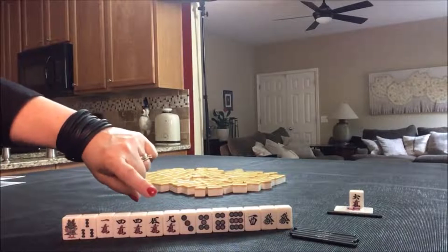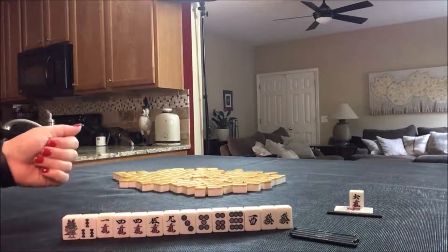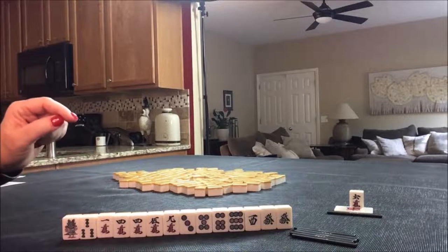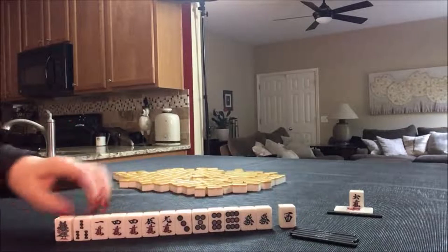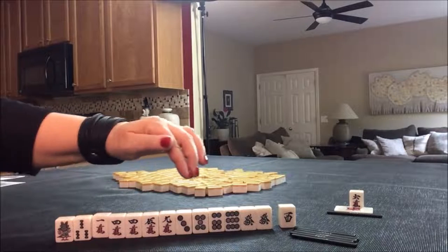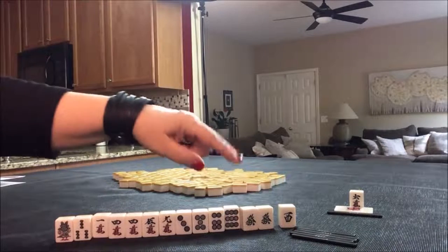But if we could do it concealed, that would be even better because then we could riichi. That would be my plan here. I would probably throw this one first, then probably here — One Crack. I would hold these for potential Dora use, and then maybe this one. Dragon pon.